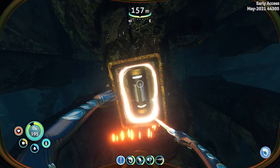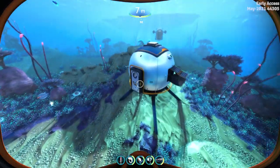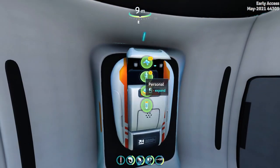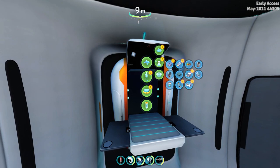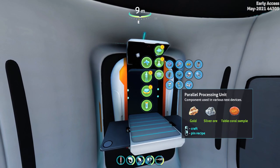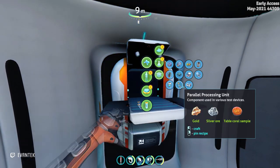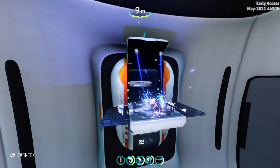Now that we have the parallel processing unit blueprints and the test override module blueprints we can make one — just make sure to gather all the materials required. The parallel processing unit needs gold, silver, and table coral sample. The test override module needs a parallel processing unit, titanium, lead, and copper wire.